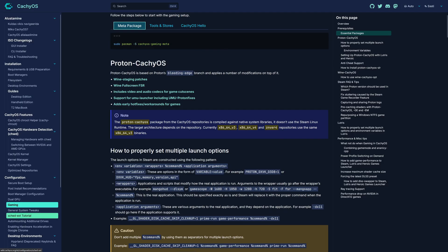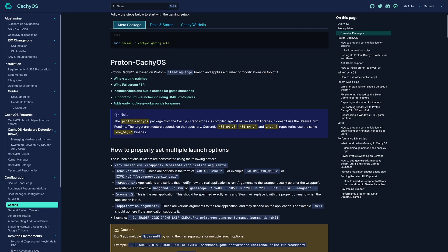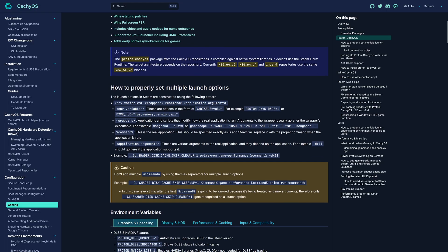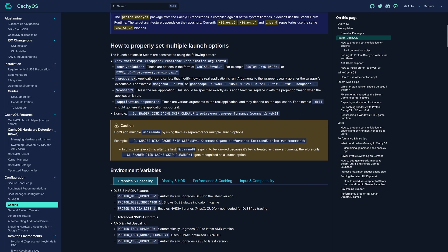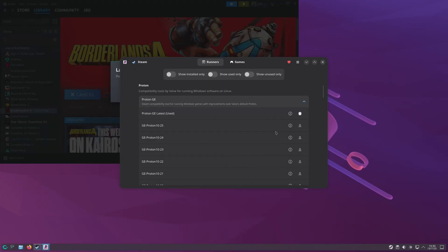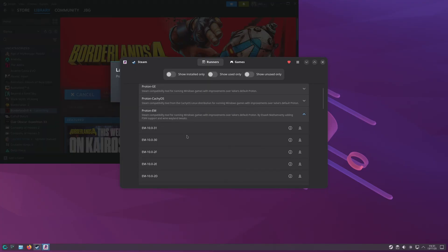CacheOS has its own version of Proton called ProtonCacheOS, that promises improvements over Valve's Proton. This version will be installed if you choose to install the CacheOS Gaming Package. Today I'll put that to the test and see if it's worth using any other Proton forked version over Valve's one. Using Proton Plus, I installed the following: Proton GE and Proton EM.